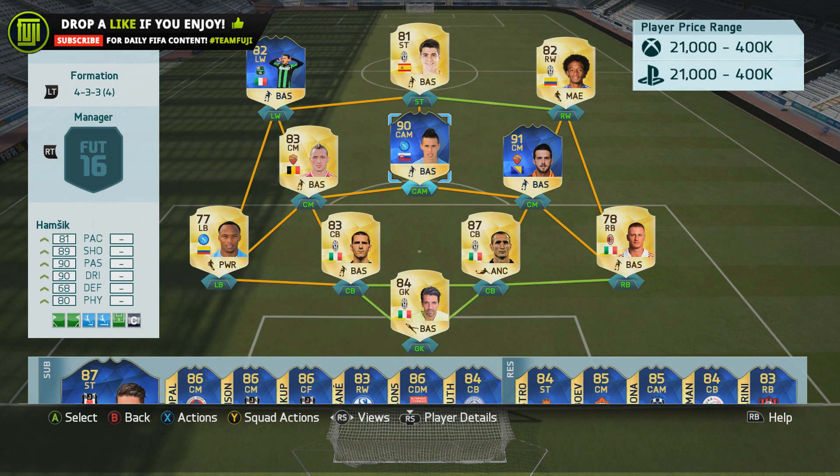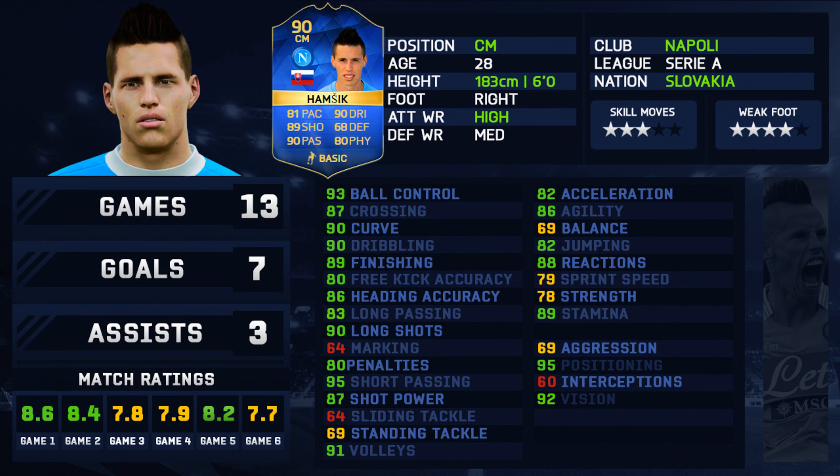I did play Hamsik in the same team as Pianich — expect that review out later today. This 90-rated card is going for 55,000 coins, which for a Team of the Season is outrageous value. The stats: 81 pace, 89 shooting, 90 passing, 90 dribbling, 68 defense, and 80 physical. In total I played 13 games and got seven goals and three assists. In-game his stats look very nice — ball control, dribbling, curve, finishing, long shots, shot power, and positioning.